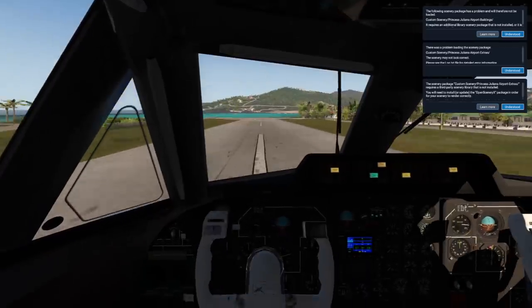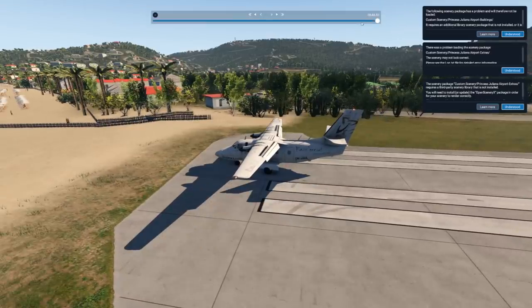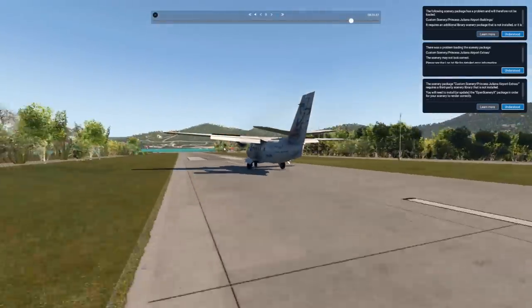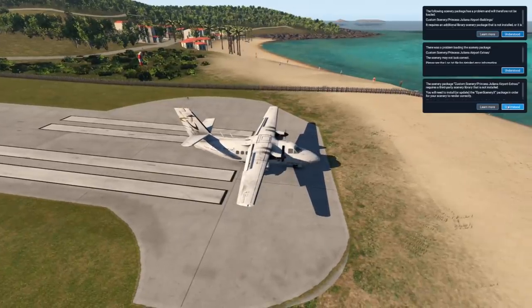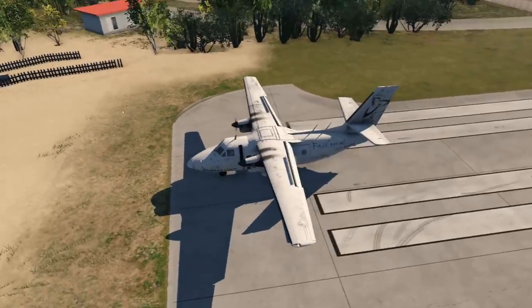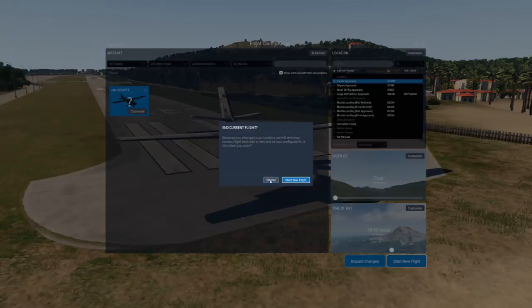Jesus Christ, okay, maybe we'll still make it — no way! I'm not going to accept that landing. I floated a lot, landed very late, and boom — we still stopped! What the heck! This plane can pretty much land everywhere. Very impressive. It really makes sense that this aircraft has been used all over the world at the weirdest and most dangerous locations.